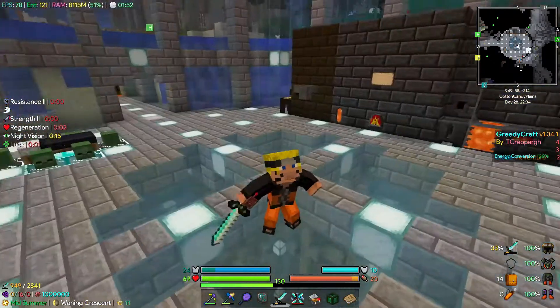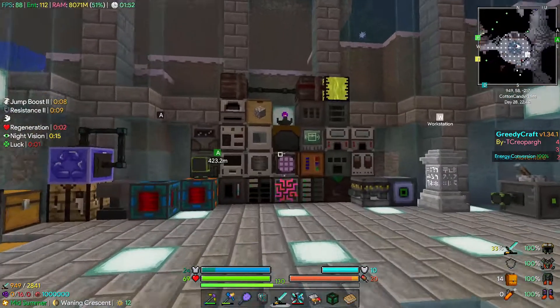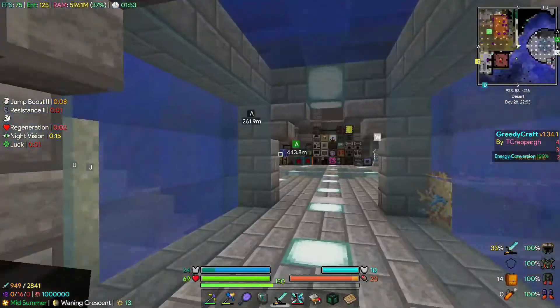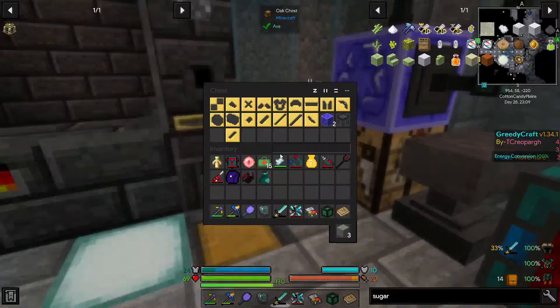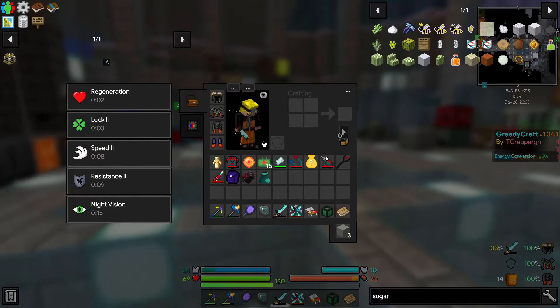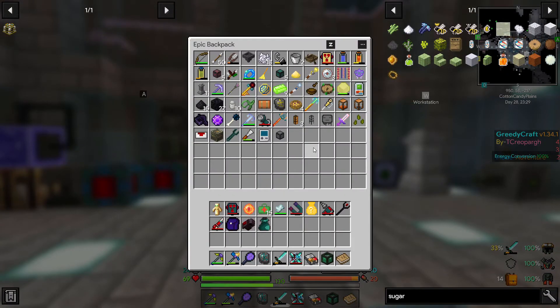Welcome back to another episode of Greedy Craft with Shade X5A2. Last episode it became apparent a sword is not really cutting it anymore — 14 damage. We could throw some quartz on there, but I can't find my still leaves. I don't know where I put the mobos. I've got another patient bag so I'm just tossing through there, but I can't find my still leaf.